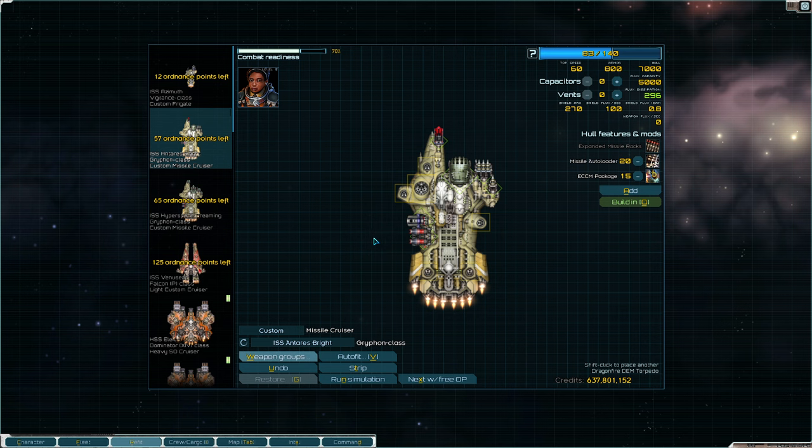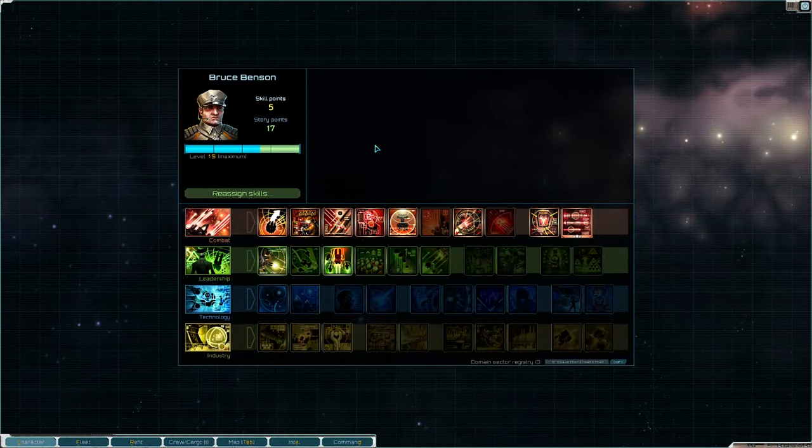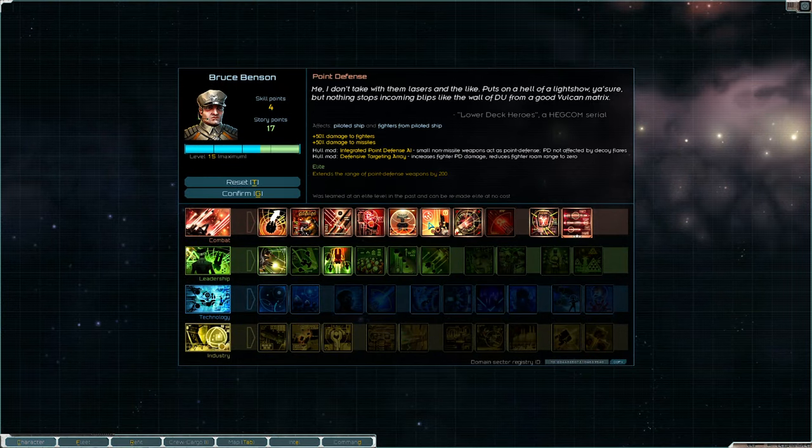Moving on to officer skills. There are quite a few that affect missiles. Starting with point defense — that's your main opponent when it comes to dealing with missiles. The way you minimize the enemy's point defense is by using EMP weapons. As covered in the energy guide, EMP weapons — tachyon lances, ion pulsar, ion beam, ion cannon — are what disables your opponent's point defense, allowing your missiles to land more consistently.